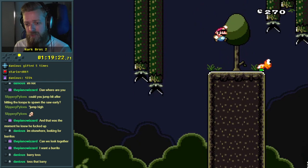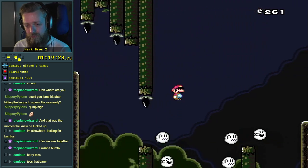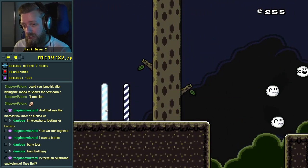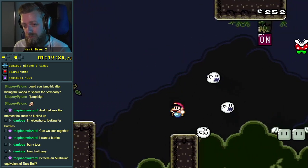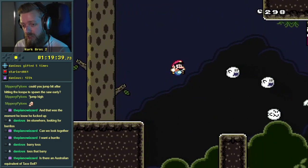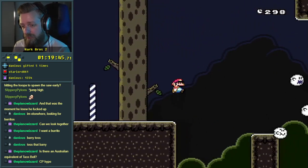I know this nerd's going to pop down. Oh, a checkpoint. We can't spin jump yet, though. Is there an Australian equivalent of Taco Bell? I think I've seen a Taco Bell here and there. I don't think I have a Taco Bell local to my district.